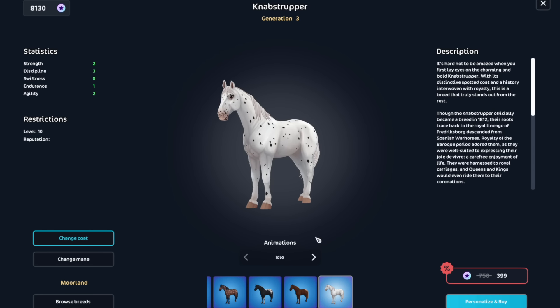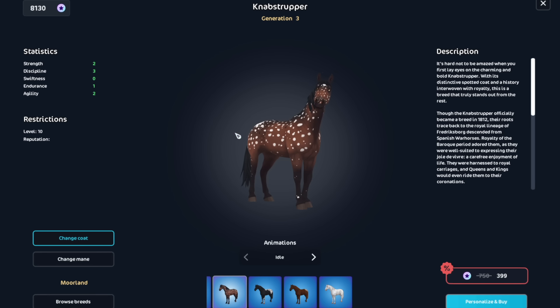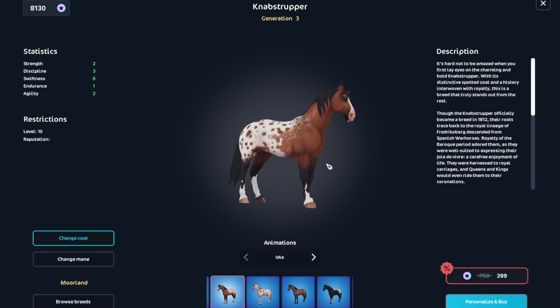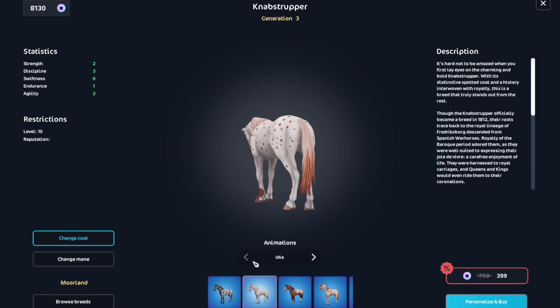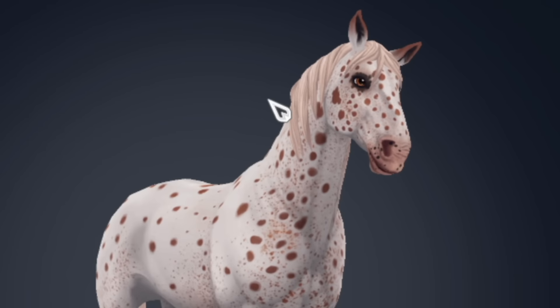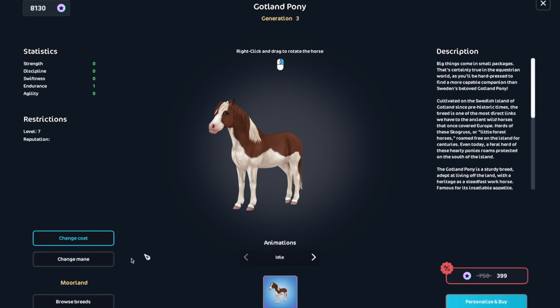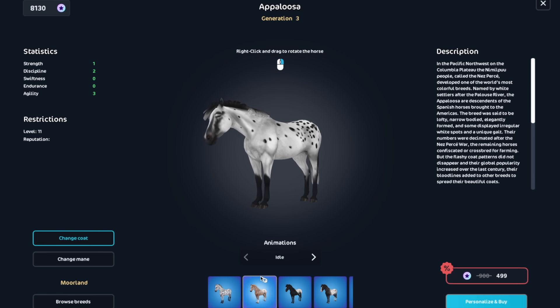Some of these Knabstruppers I've never seen before. I don't really love this one, but — I used to have this one and then I sold it. Should I buy it back? It's only 399 Star Coins. I regret selling it so much! This one I don't really like as much because the spots are too perfect. I love this one — I have it on my alt account though. This one is kind of cool; I like the ombre on the tail. I just bought this one — it's chunky, its name is Chunky.